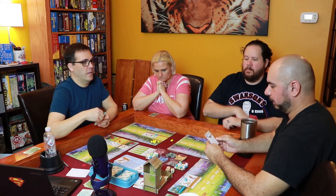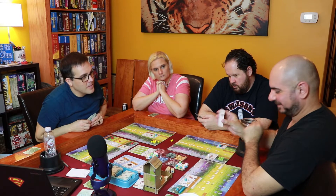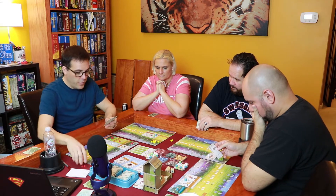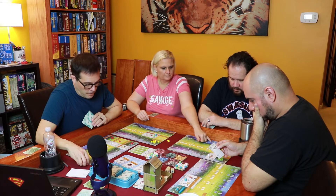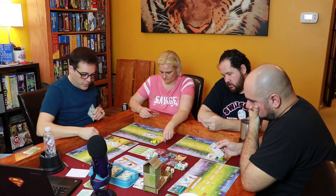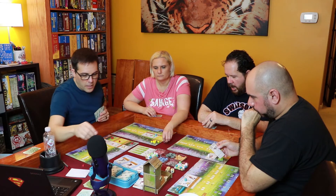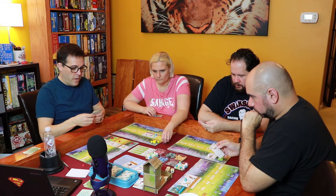It's my turn and I need food, but I decide to draw a card first. When you do the draw bird cards action, you can spend an egg to draw an additional card. I take one face-up card and then spend an egg to take a second card from the deck.